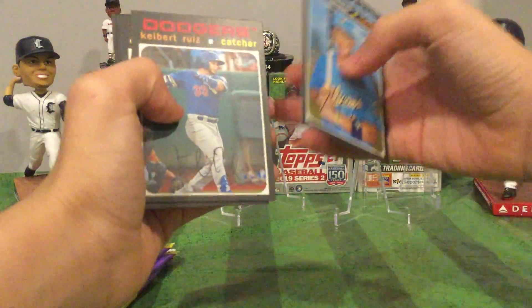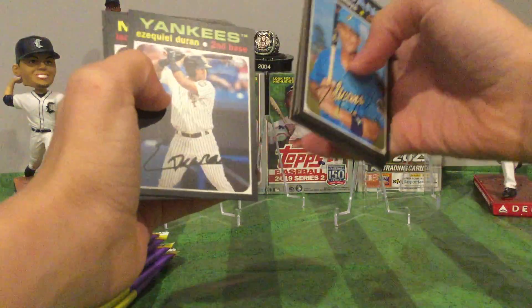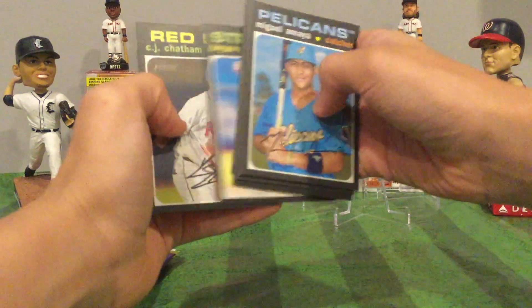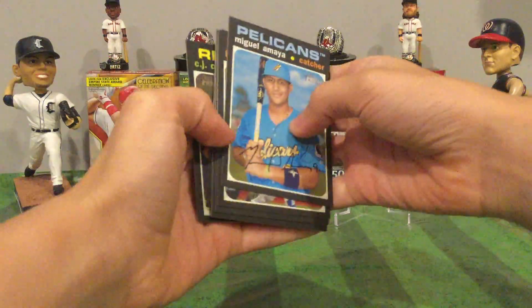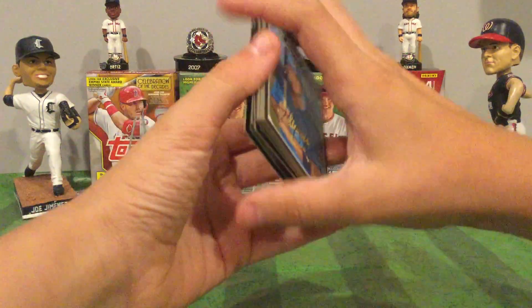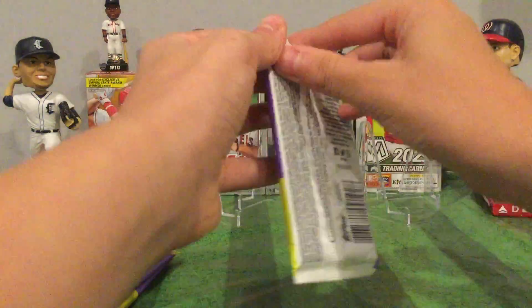Pack one: Miguel Amaya, Kebert Ruiz, Florial Colonic — that's a good one — Durin Paredes, Wilson, and CJ Chatham. He pitched the other day, pitched really well in the playoffs.